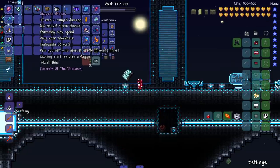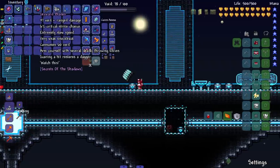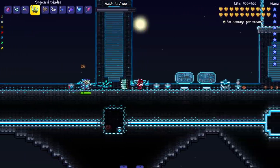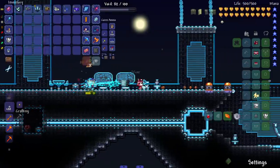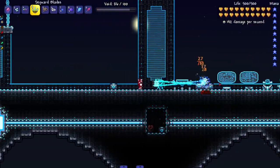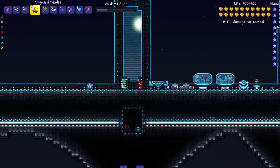Next up, the Skyward Blades — arm yourself with several deadly throwing knives; scoring a hit restores a dagger. That's obviously a reference to Valorant — shout out Jett. We got five of them summoned; let's bring in some spore zombies. Every time I score a hit I keep a knife, so if I miss I lose one. Very cool — you can just keep shooting until you run out of knives.